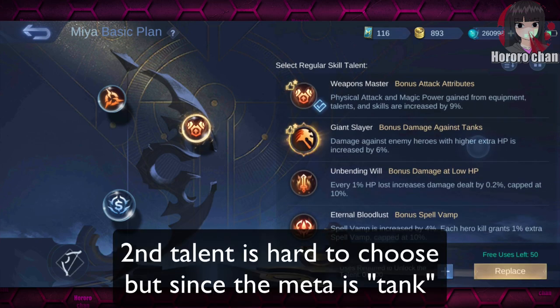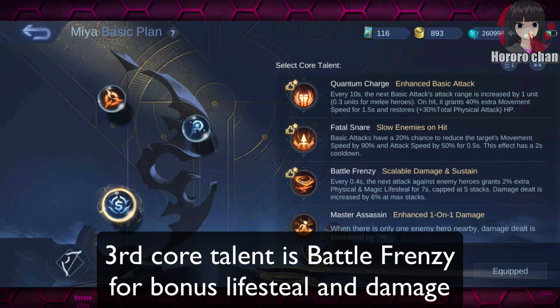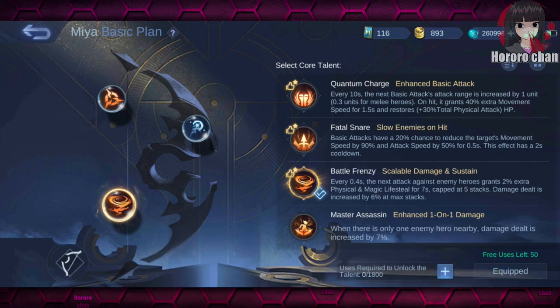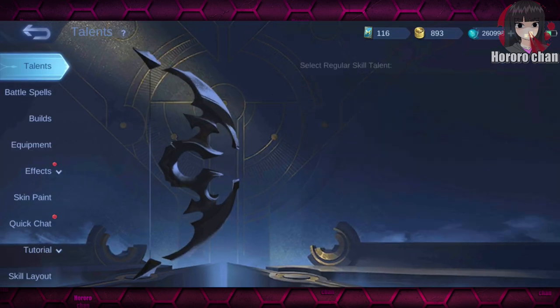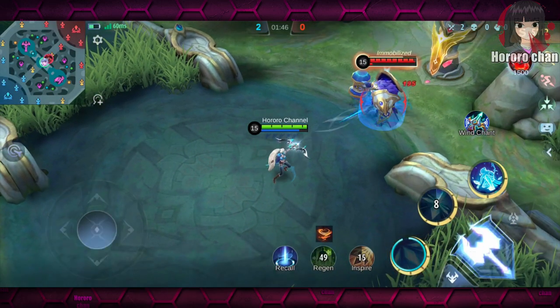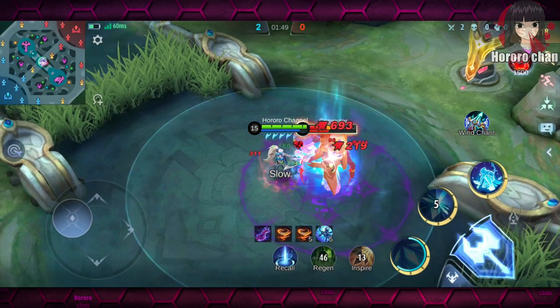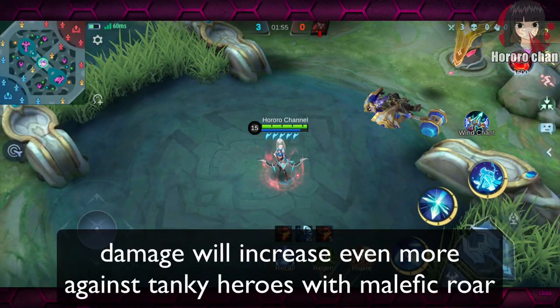The second talent is hard to choose, but since the meta is tank, going for Giant Slayer is the best bet — you get increased damage against tanky heroes. The third core talent is Battle Frenzy for bonus life steal and damage. So this is a critical, life steal, and damage talent for attack speed marksmen. The damage will increase even more against tanky heroes with Malefic Roar.